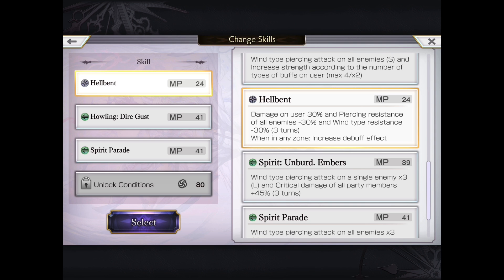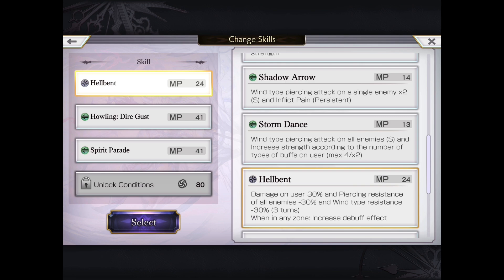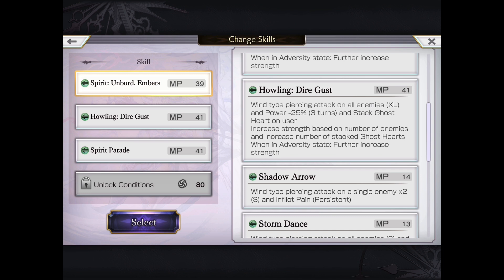Hell Bend is not bad at all either: Self Damage 30%, Pierce Resistance down, and Wind Type Resistance down 30%. When in Pierce Zone, the debuff effect increases to 45 on each, so that's an extra 90% damage — very useful. However, if you have other units such as Claude Normal Style that can apply Pierce Resistance or Wind Resistance, then Hell Bend might be less necessary, which is why you'd use Unburdened Embers instead.